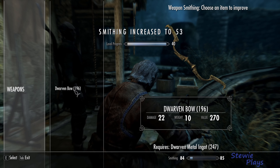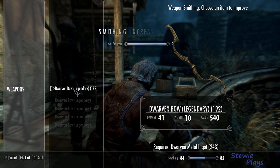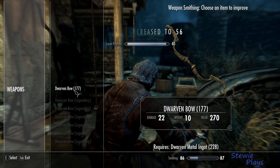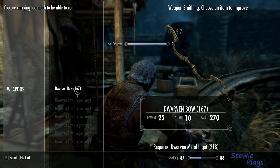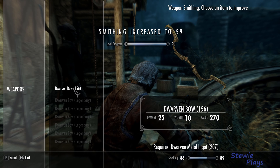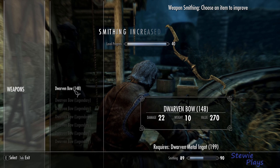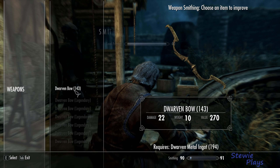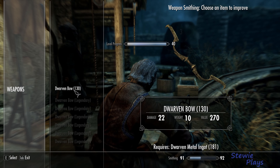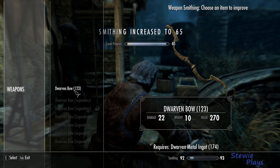Now the annoying bit — we'll have to spam this. We shall be upgrading these now. I'm using well-rested to get 10%, by resting in an inn and buying a room for the night — you get the bonus then. And the warrior stone. Those are the only boosts I'm using, other than a total of about 10% fortify smithing enchantments — I've got some 3% and a 1%. I'll show you them in a bit.